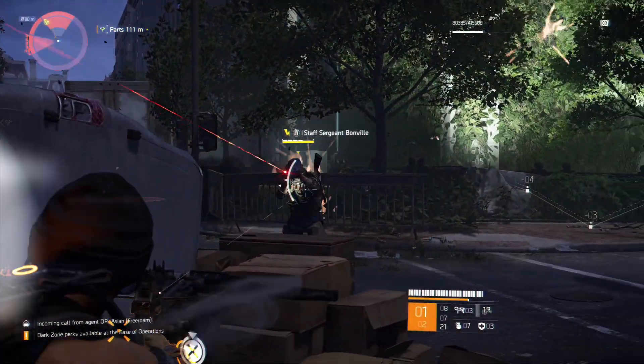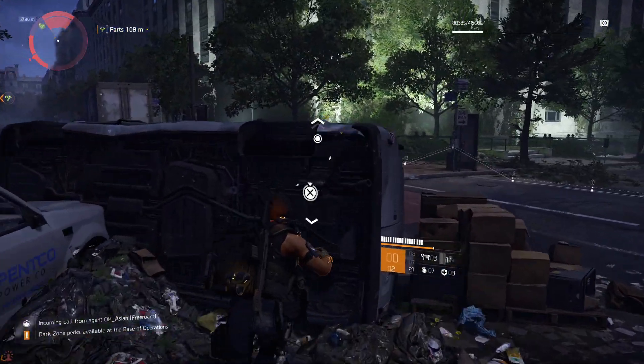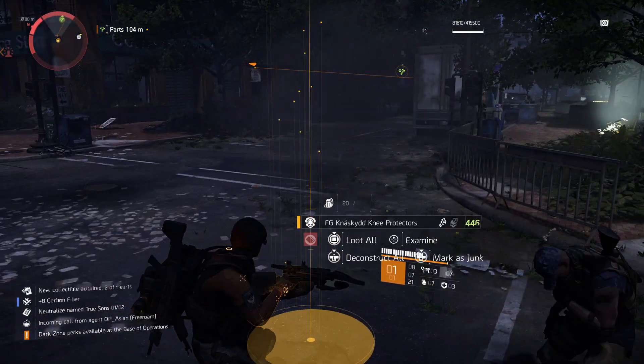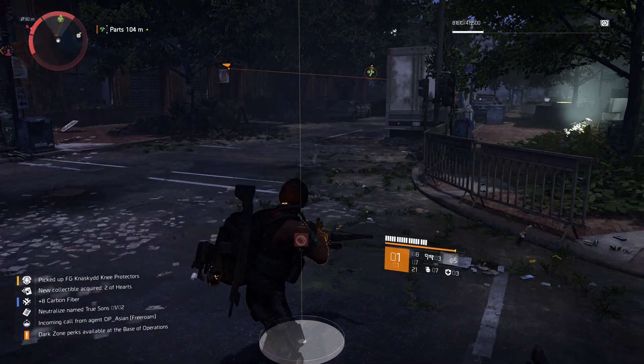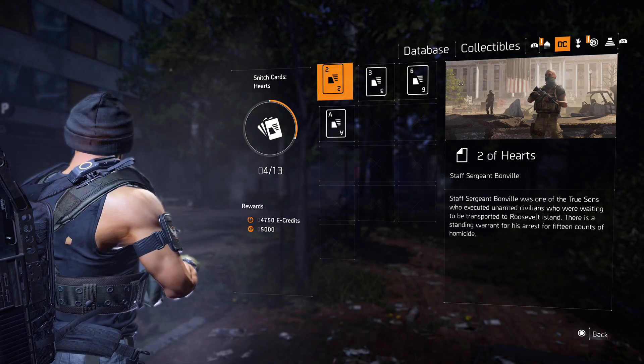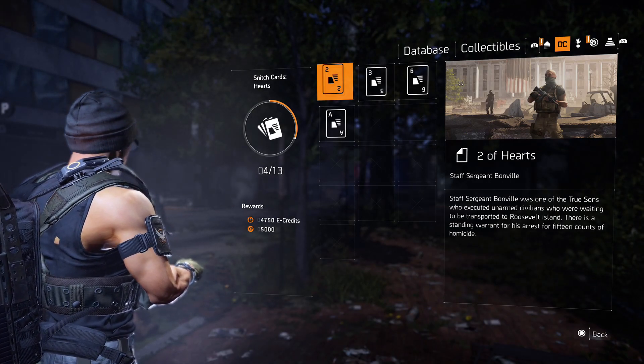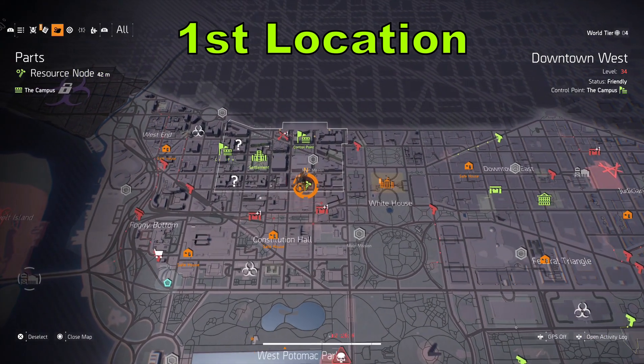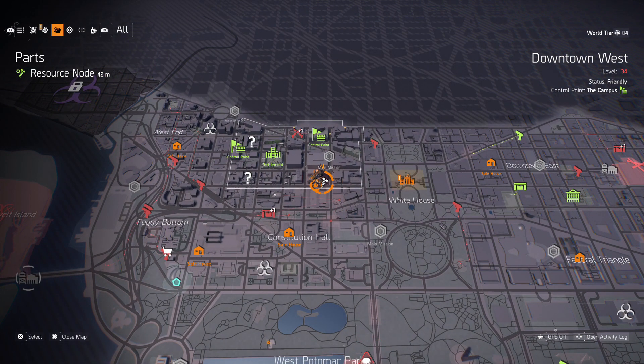I'm going to show you five different locations where these named enemies spawn. Keep in mind: after you kill the named enemy, or if you happen to get killed, the next one will spawn in about 25 to 30 minutes. This is why I wanted to give you five different locations — so while you're waiting for the 30 minutes to be up, you can be anywhere on the map until the next named enemy is ready.